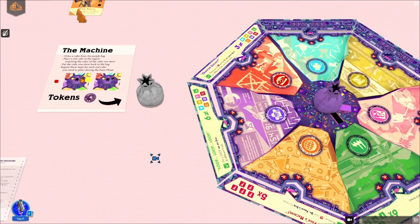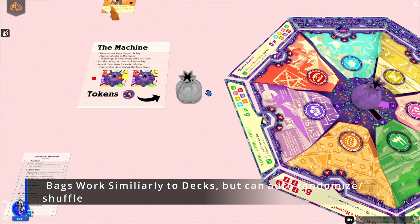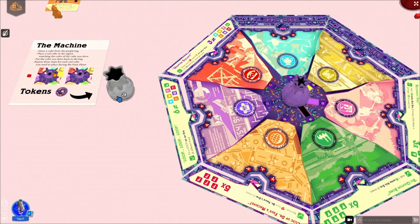Let's get to bags. Bags can store different components. To grab something out of the bag, click and drag. To put something back in, you go over — usually the bag kind of opens up — and drop it right in. Depending on how the bag is set up, it can randomize the contents. That is all on the developer of the game to set up how the bags function.